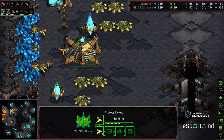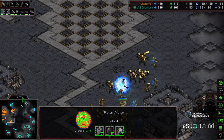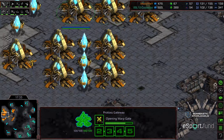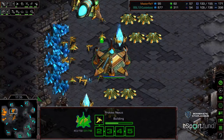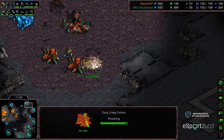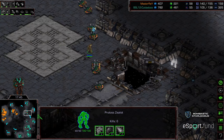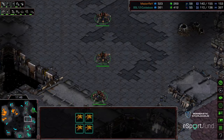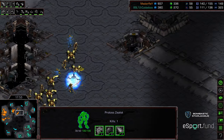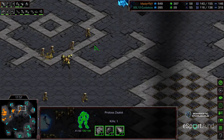Master Ray up 30 supply, critically at level two weapons and level two armor. He has all the components he needs but needs to establish additional bases and slow Zeddy down. Zeddy dropping all sorts of creep colonies to the north so he can respond to any attack. The zealot finds a drone transfer as they make their way across. Lurkers scurrying to try to intercept. Master Ray realizing there's a base in the upper right, gathering his troops to go ahead and wipe that out.